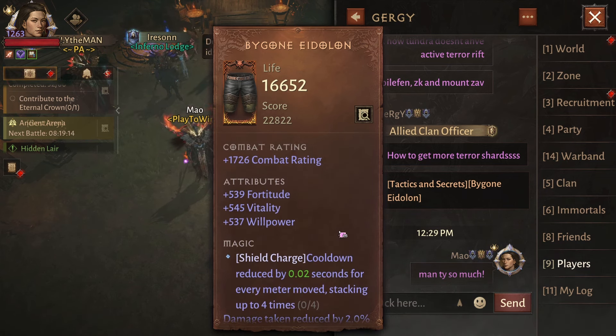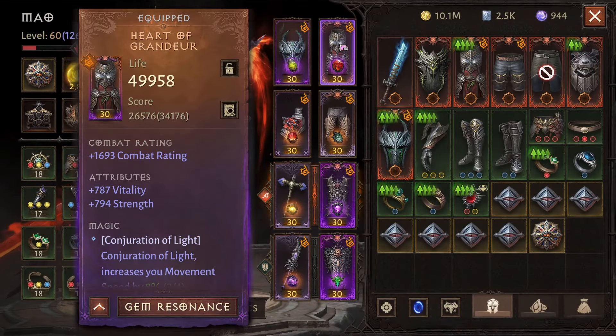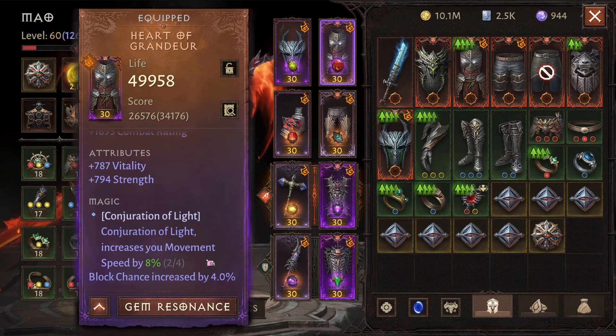What differentiates a non-eternal item from an eternal item is that an eternal item will have four magic attributes, and two of those will be from the new pool. I've got a chest here with one of the new magic affixes — not an eternal item, just exceptional double double attributes and double magic attributes. I've also got the helmet which also has conjuration of light. You can see it's two out of four. You can also find items with just a double and a single magic attribute — these drop commonly from any of the new modes.